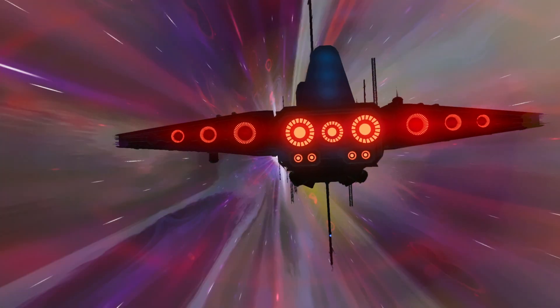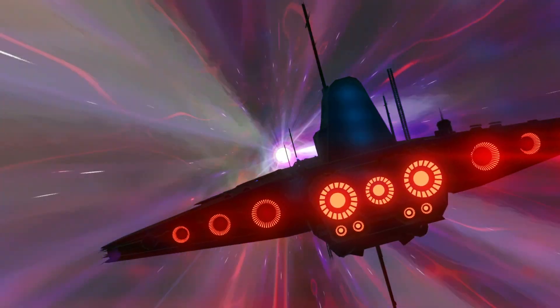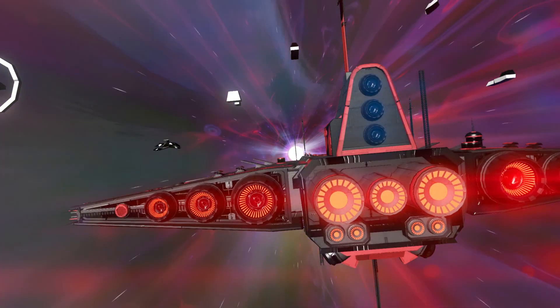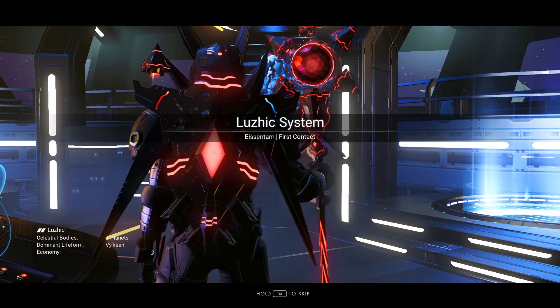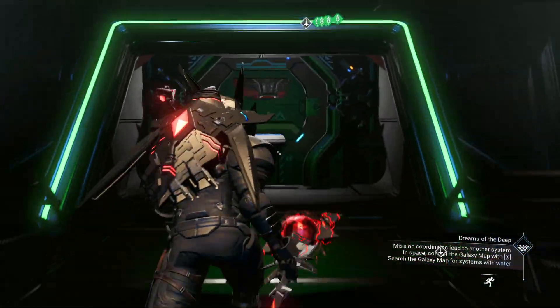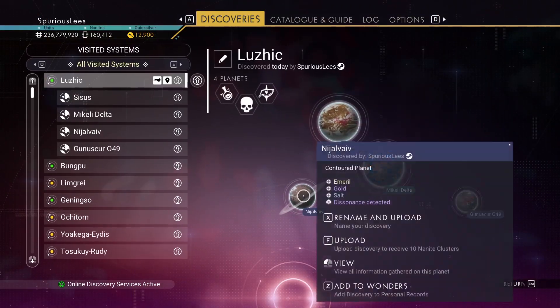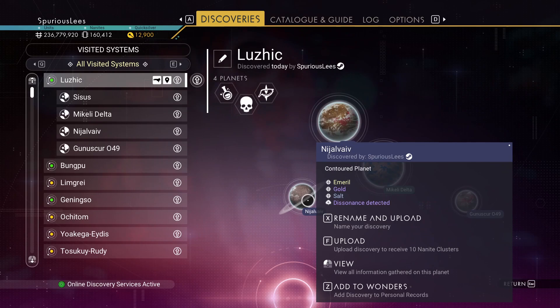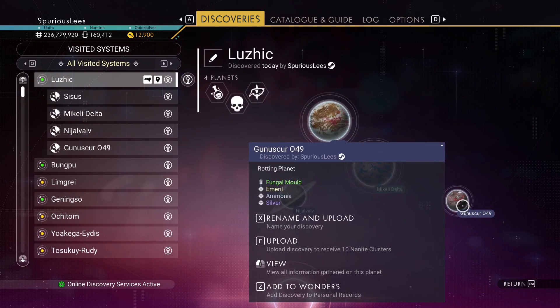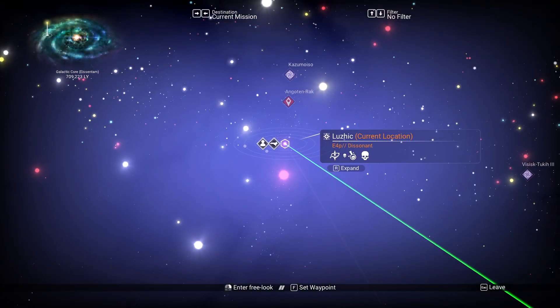I would not mind having a base in a pirate dissonance system — it's very easy to get inverted mirrors here because the sentinels won't attack you. You can just shoot the things down in your starship without ever even landing. The inverted mirrors is what you get, though I can't remember what the walkers they come from are called. Dissonance detected on a contoured planet. Are we sure we're in Isentem? It says Isentem, so yes.